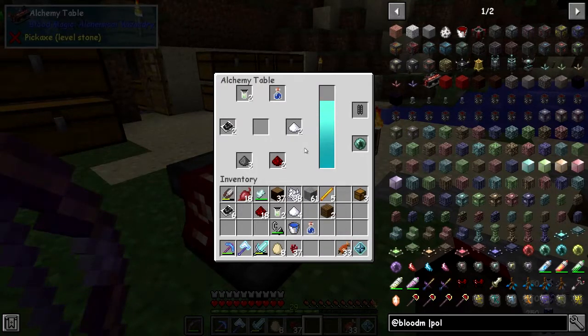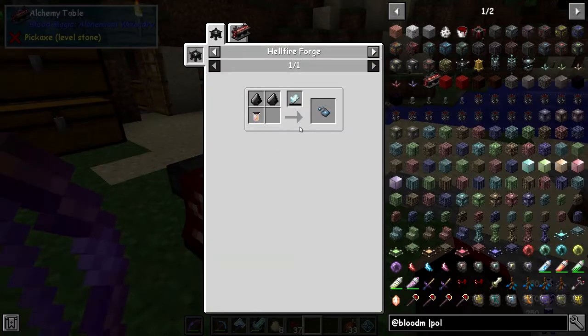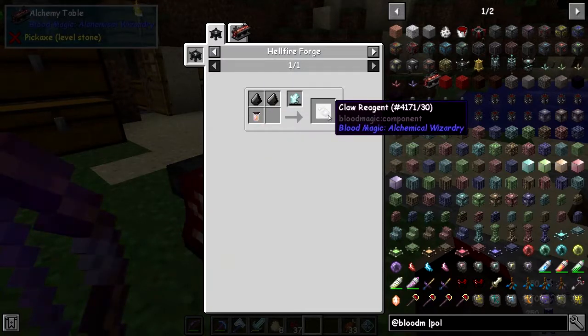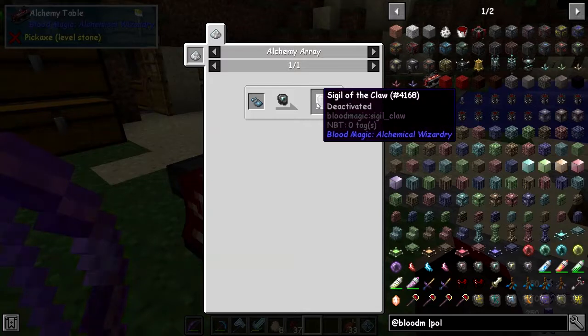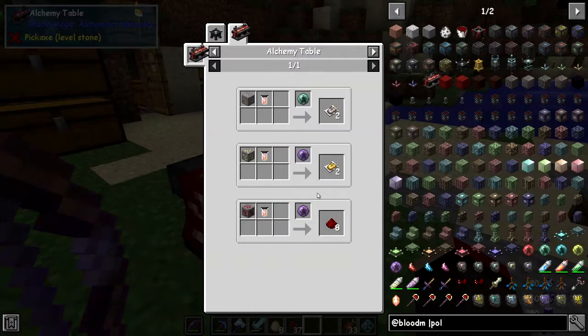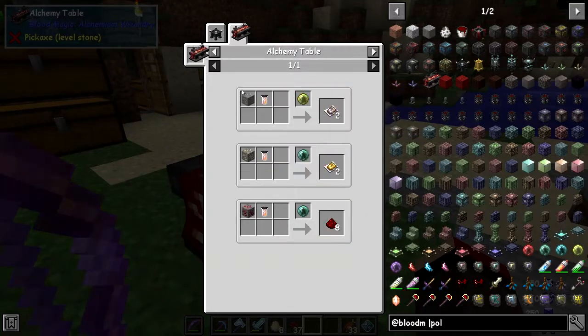I know what it does so it's fairly straightforward. The basic cutting fluid has 16 uses. With those uses we can make a claw reagent using two flints, and then the uses of that would make a single claw — I'm not actually sure what that one does, but you do that in the alchemy table. We also have this: if we put it with some iron ore, it will give us ore doubling as you can see. For me this is probably a long-winded way around it because I've got the pickaxe that does it anyway.